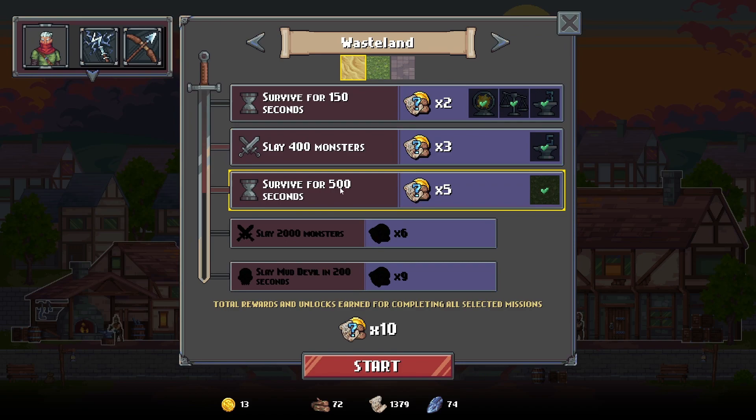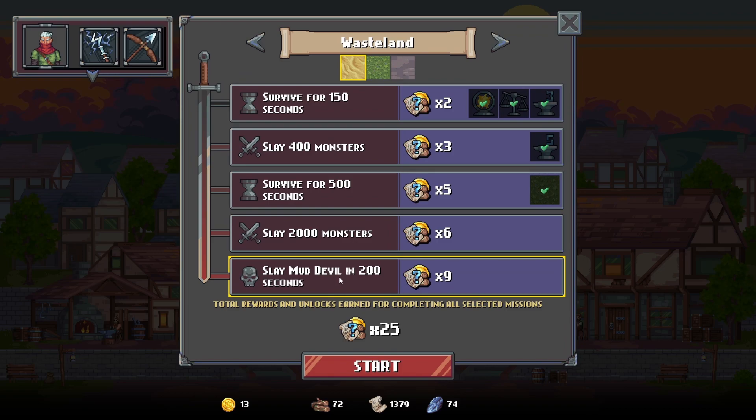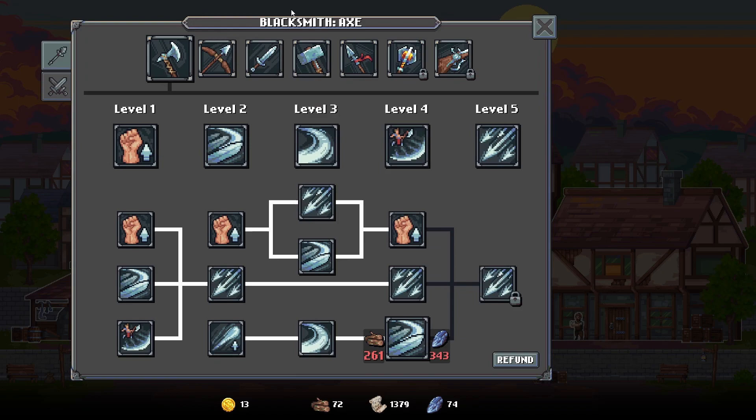Or you can say you're going to do the 150 seconds, the 400 monsters, and then after killing those 400 monsters, go for 500 extra seconds and get 10 times the loot. Or just don't get any of those multipliers if you don't do all three at once. Or you can go all the way through and get 25 times the loot. And this loot is useful because it not only allows you to unlock new characters, which cost about 250 coins each, but also, once you've unlocked the blacksmith, it allows you to unlock levels in that weapon.